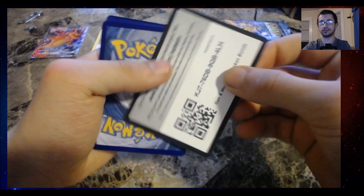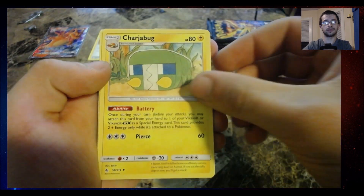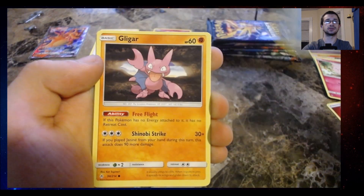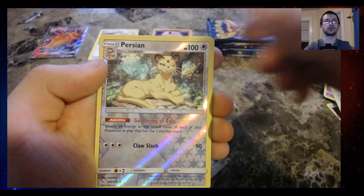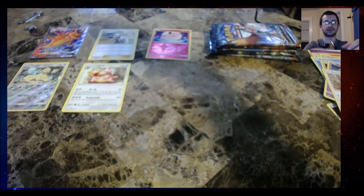White code card on the Unbroken Bonds — we could get lucky. There's the code for you, you can have that code. I wonder what we're going to get. Oh, I love Reverse Holo Persian. A regular rare — Lickilicky. I'll sleeve those later, after this pack.